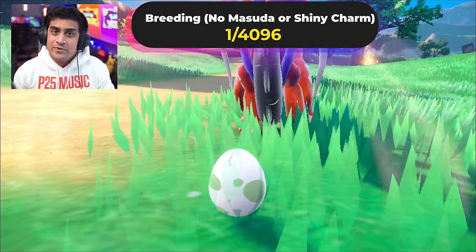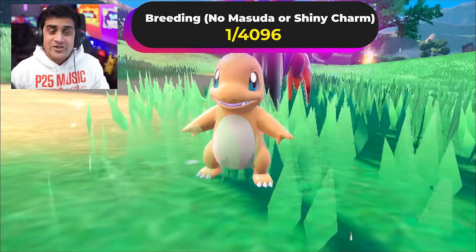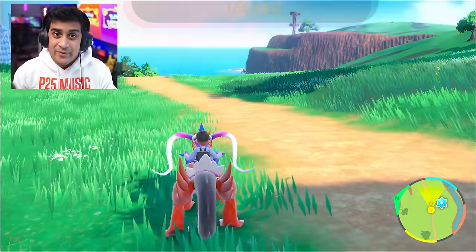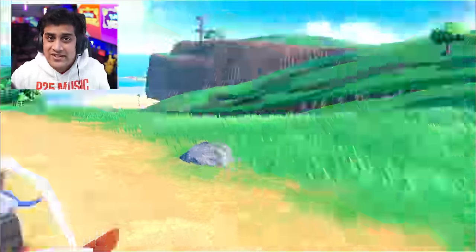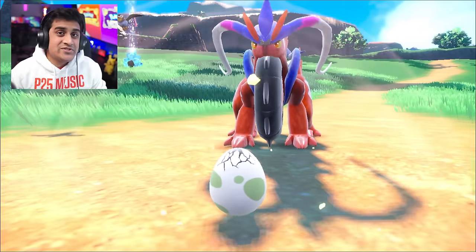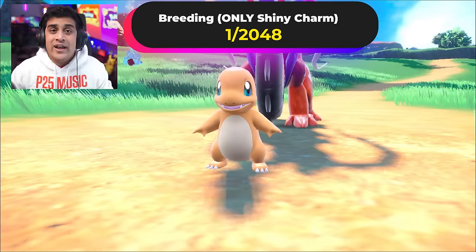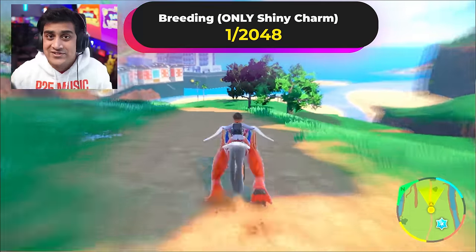The most common way people start breeding is by using a regular Ditto and a Charizard from their game, but unfortunately the chance of getting a shiny Pokémon that way is 1 out of 4,096 — not great, and you might be there forever. The second option is to use that Ditto with a Shiny Charm, which gets you a 1 out of 2,048 chance. Not so hot either.